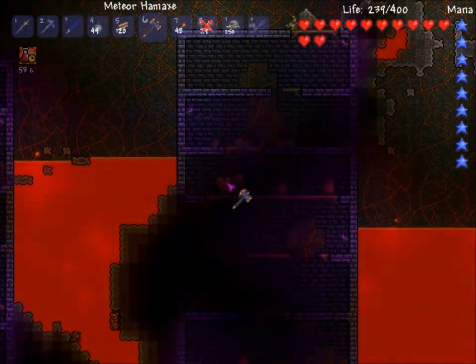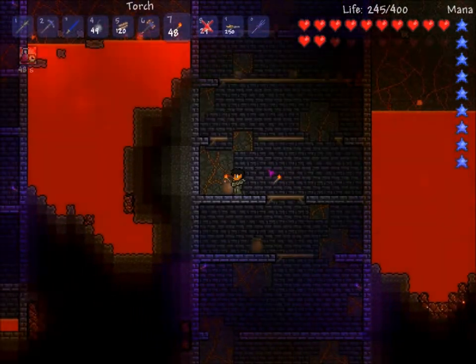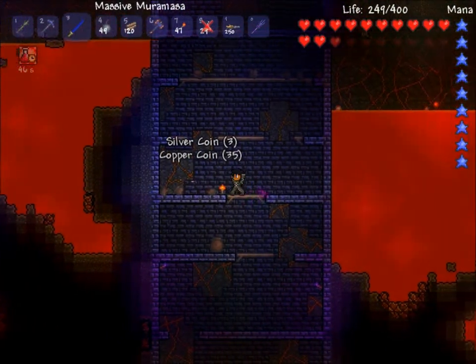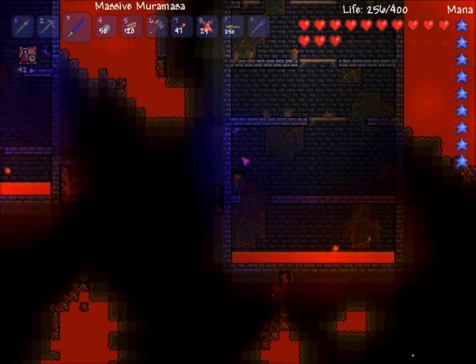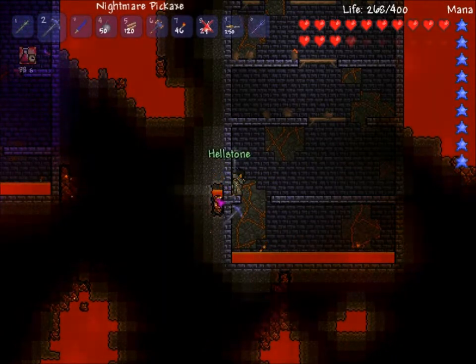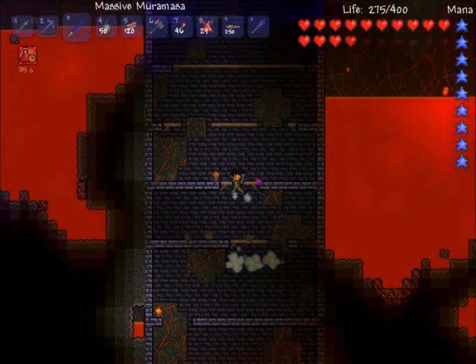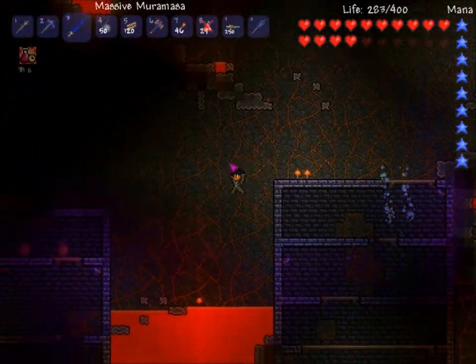I hate it when they drop hooks after I already have one. These are demon torches — they're pretty spiffin. They light up in all different colors and it's pretty cool to look at, which is why I use them to decorate my demon altar. Because why not? It's got to look spiffin. Spiffin is the best thing in the world.